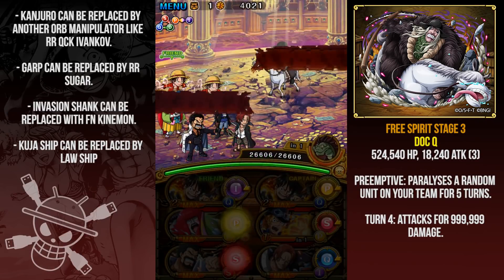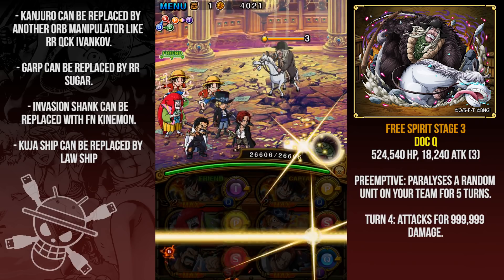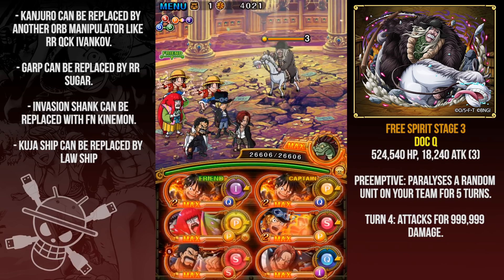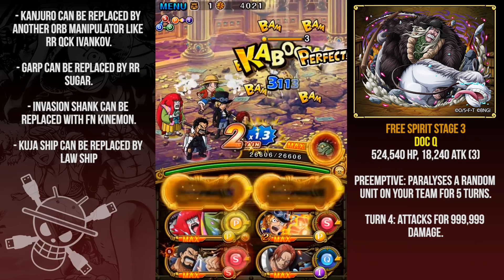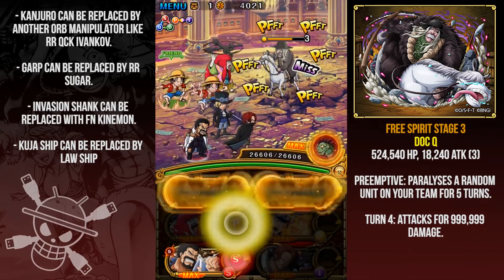Hello and welcome to another Entovian Gaming video. Today we're going to do the Neo Kinemon event. I'm going to jump straight into it because otherwise this video will be like seven hours long. We're going to start off with the Free Spirit version of the Colosseum because it's probably the easiest one for me personally and probably for you.